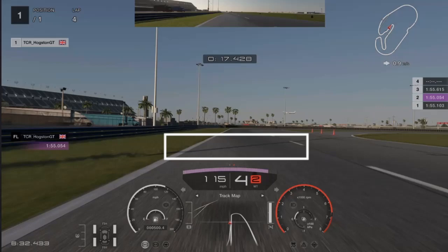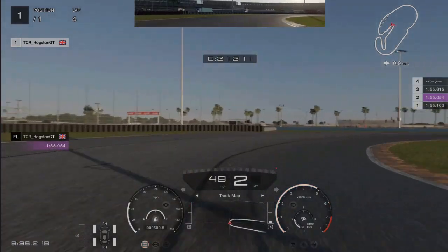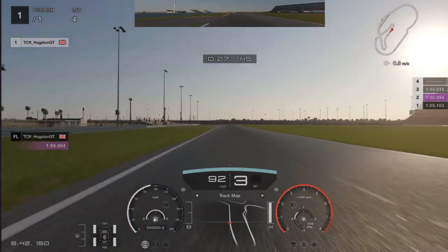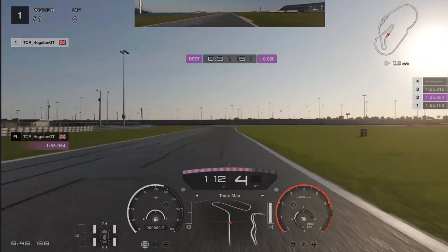As we approach this next right hairpin, the shadow of the lamppost is your indicator for your brake marker. Do a quick full burst of braking, then just coast it halfway around and start accelerating out. This is not a track limit section so you can go onto it.